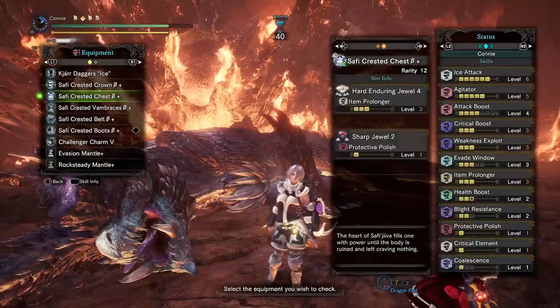You saw how many elemental topples we got — it was very easy to get them. So worst case scenario, just swap out a point of attack boost or a point of ice attack for some health boost and other defensive skills if you need them. If you get sick of nullberries, swap out Coalescence and put in another point of Blight Resistance and you won't have to worry about them at all.